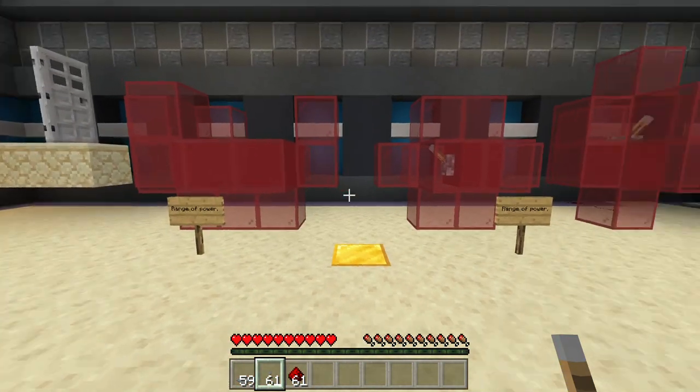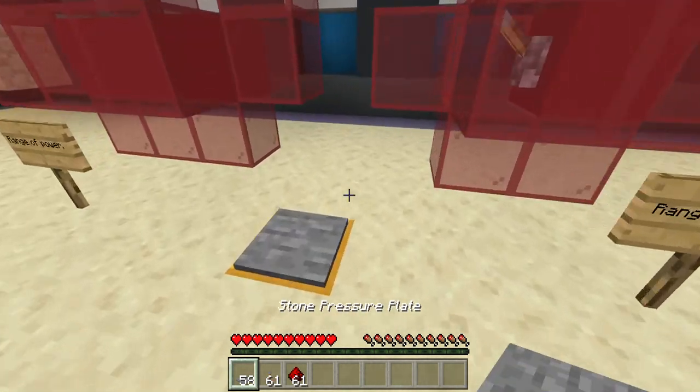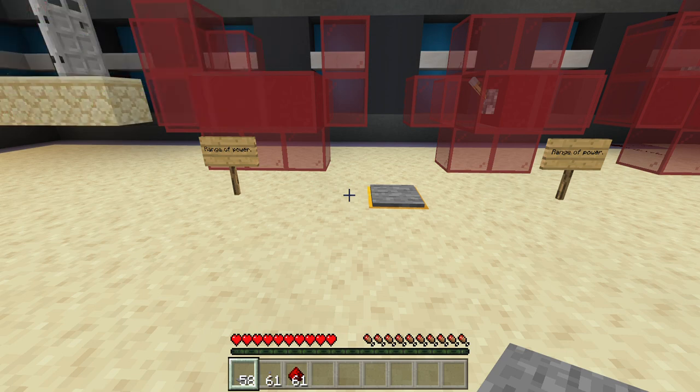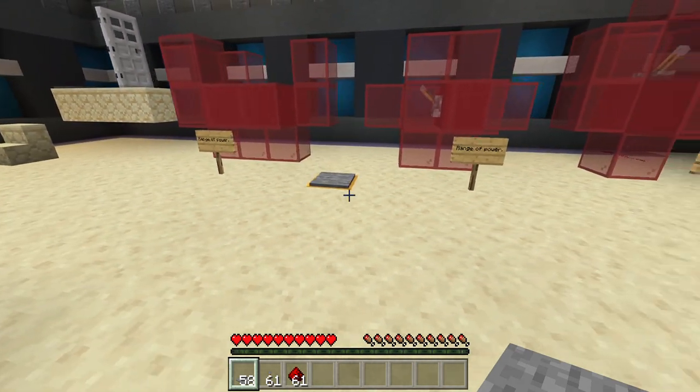Range of Power. Redstone dust is strange in that unless it's actually pointing at something, it has no range of power. In this example, all of the range of power you see is from the powered blocks below the dust, not from the dust itself. The levers on the other hand power all around them.